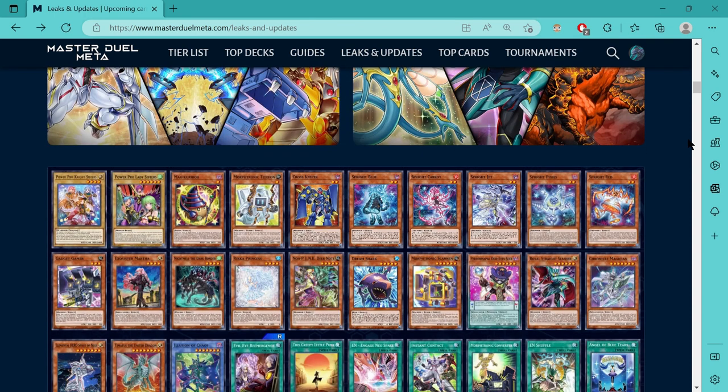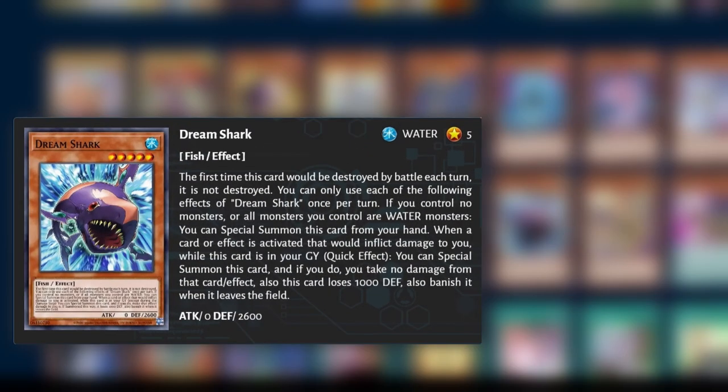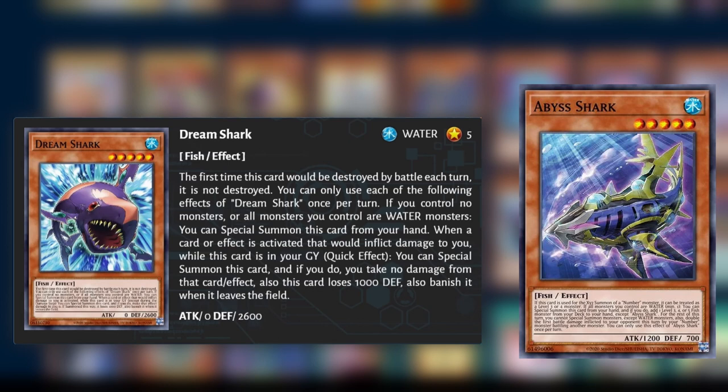Dream Shark will be joining Sprite in the upcoming selection pack. It's a level 5 fish, so it can be searched by Abyss Shark and Ice Barrier.